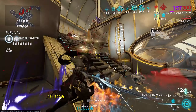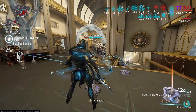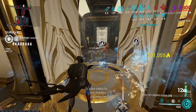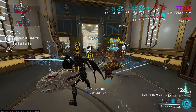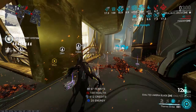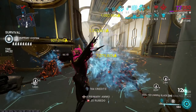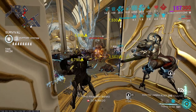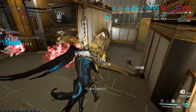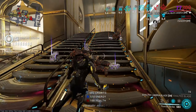Moving on to the second topic: his survivability. If you've ever played Excalibur, you know his survivability is absolutely terrible. He has nothing in his kit to allow him to tank enemies — no form of DR, and his CC is absolutely terrible. I think his second ability is probably the worst CC tool in the entire game. Unironically, Hydroid's abilities are better for survivability than Excalibur's and it's not even close.